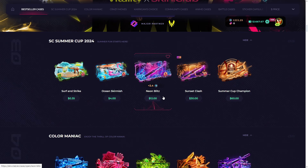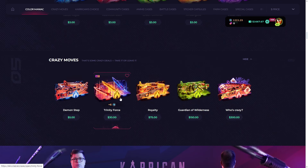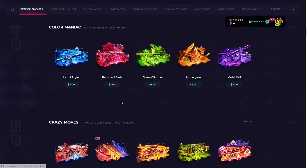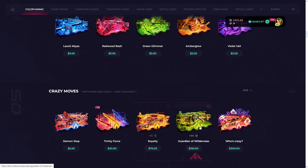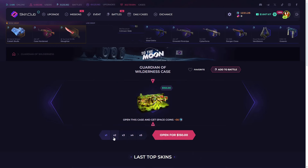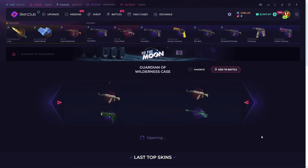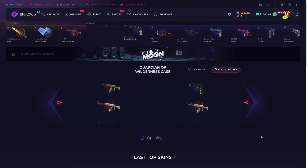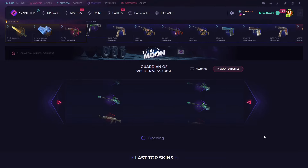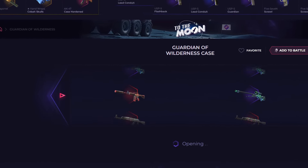Let's start with opening some cases. We currently have a $1,600 balance. Let's start with the Guardian of the Wildness case — let's open two of these. It's a kind of expensive case, not the most expensive one, but actually pretty expensive to be honest.